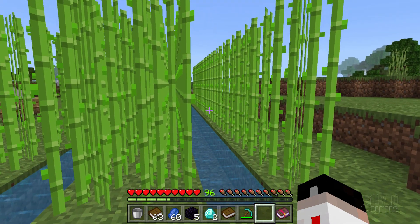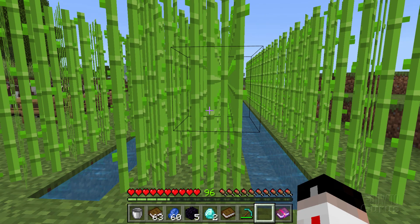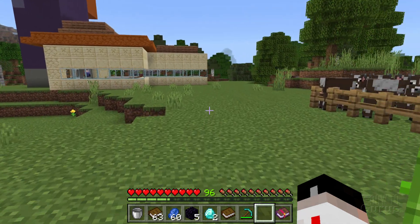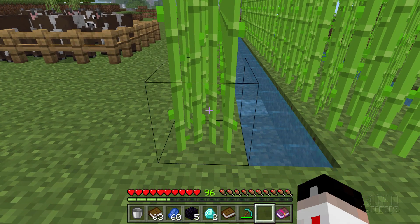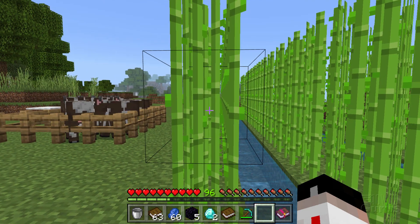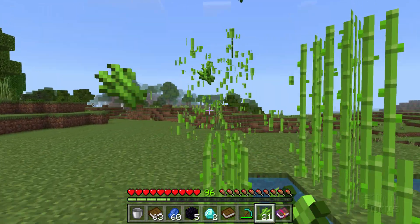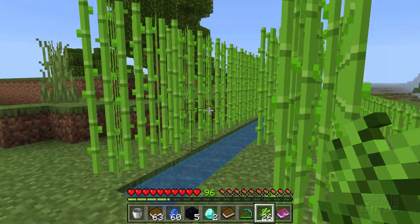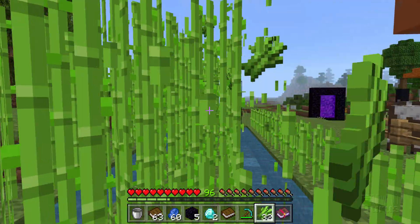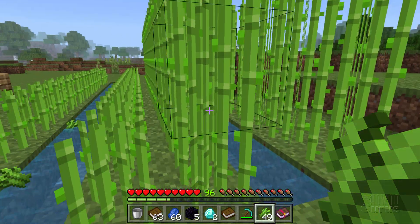I just have two of these growing sets, which gives me enough for about half my paper — a couple of growing sets and I'll be all set. Break the sugar cane in the middle, don't break the bottom block or you'll need to replant. Breaking in the middle gives you the top two, and it goes real fast. Sugar cane is good to have anyway — you'll get some sugar and paper is useful for a lot of things.